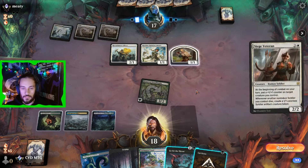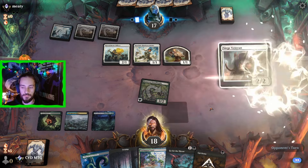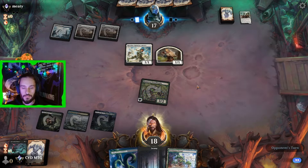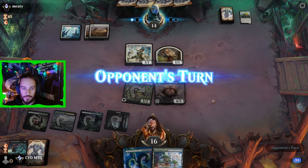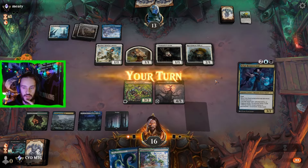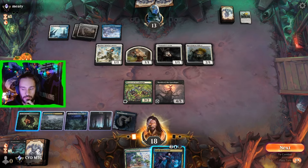Siege Vat. So we have to kill the Vat, then we can kill the officer. It's fine. That is a hell of a card. We'll play Shelly and get in for three. Down comes Ota and another officer — no attacks. Let's go with our Feinstalk, and I think we just pass from here.